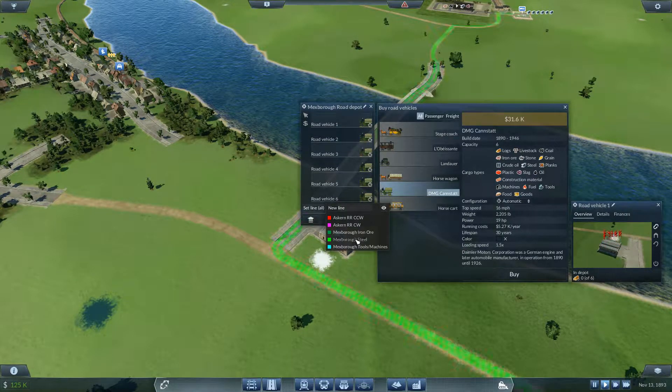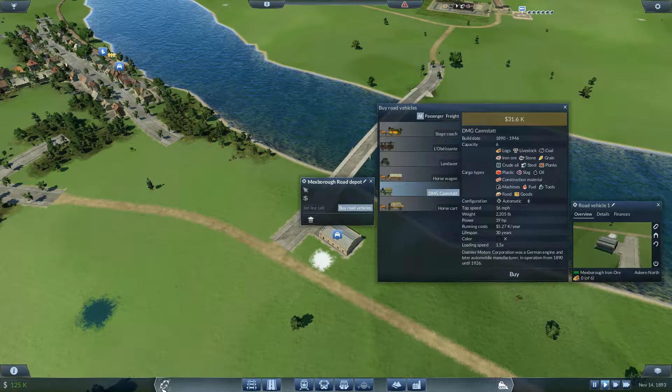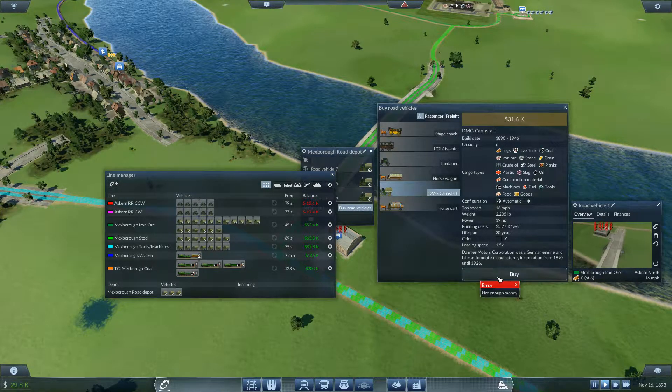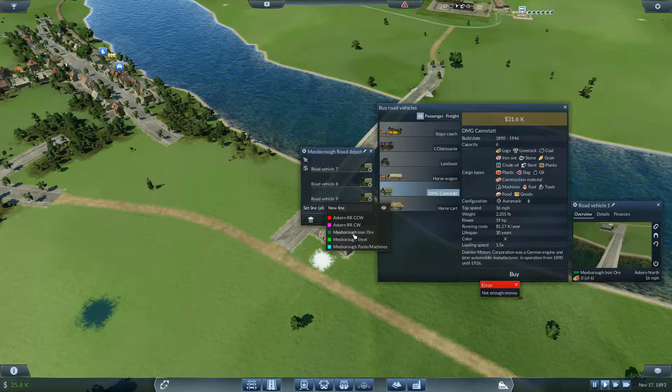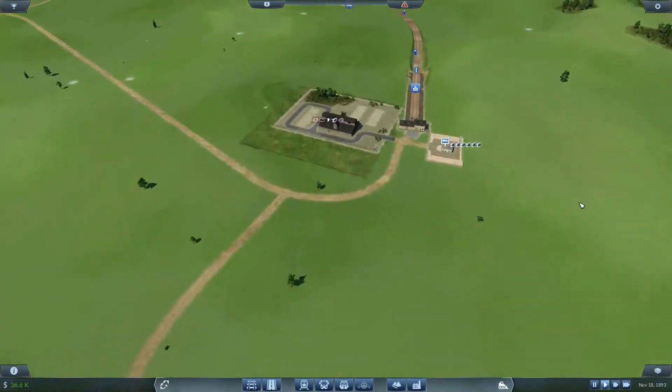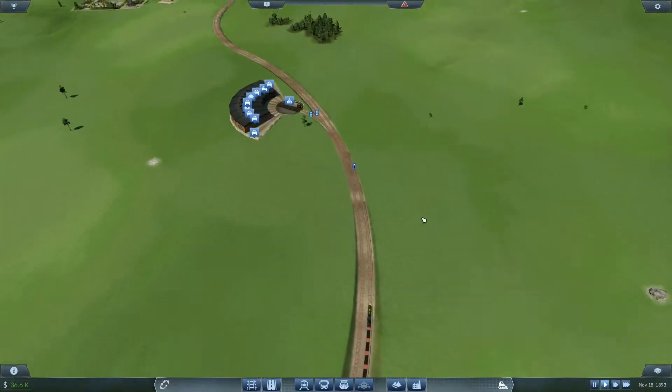Quickly, let's go ahead and get some more vehicles on there — six more should do for the iron ore line. Put another five on there — oh, not enough money. We'll put you on the iron ore line either way. Let's see when the next coal train is coming in.